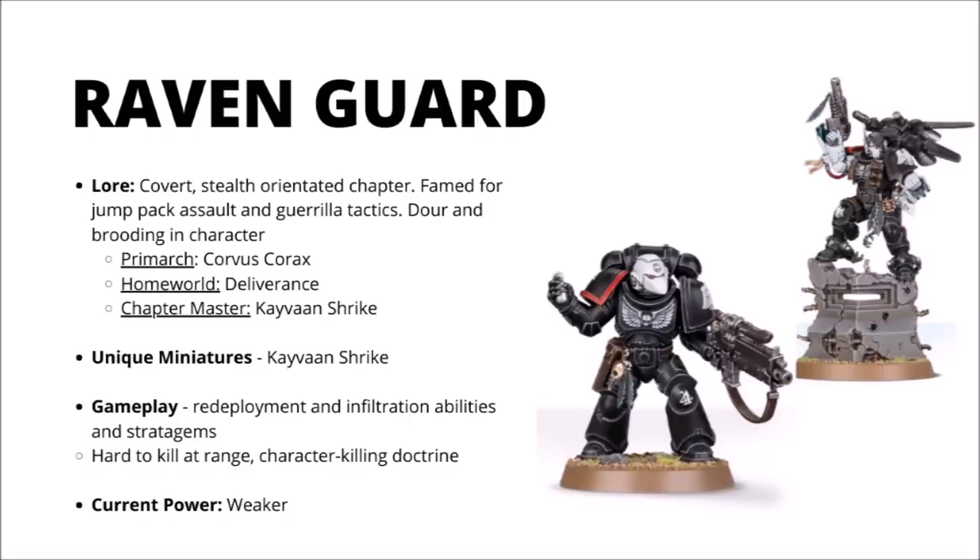Their gameplay revolves around redeployment and infiltration abilities. They have stratagems and warlord traits to allow their units to start up very close to the enemy and then give them a devastating alpha strike on turn one. Their stealthy chapter tactics allow them to be very hard to kill at range, getting minus one to hit while they're in cover, and potentially even counting as being in cover out in the open. Their unique combat doctrine is also good for severing the enemy command — they get plus one to hit and wound against characters whenever they're in tactical doctrine. Despite all this, Raven Guard do seem to be struggling a bit in 9th edition, somewhat overshadowed by other chapters, and some of their strongest options aren't necessarily playing in the fluffiest way. Still, they've got some interesting options and remain a really fun army to play.